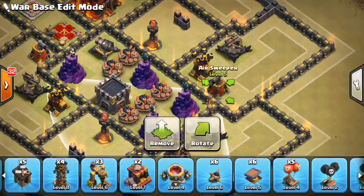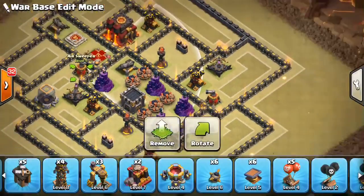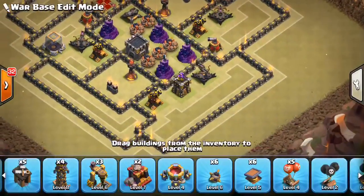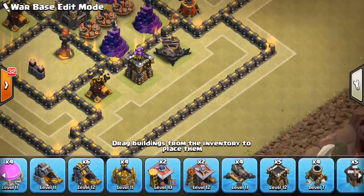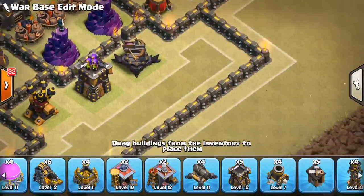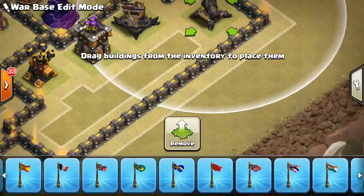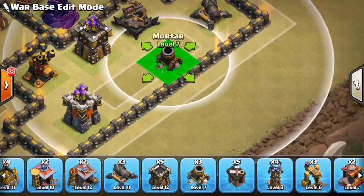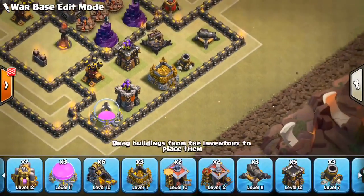Let's put one air sweeper here and the other right there, both pointed back into the base in case of a dragon attack or air attack. They won't push back the healers but also won't keep healers out of range of the air defenses — I'm back and forth on that but for now I think it's good. This area is pretty solid against a queen walk so I feel like I can put some more point defense without risk of it being taken out for too easy value.